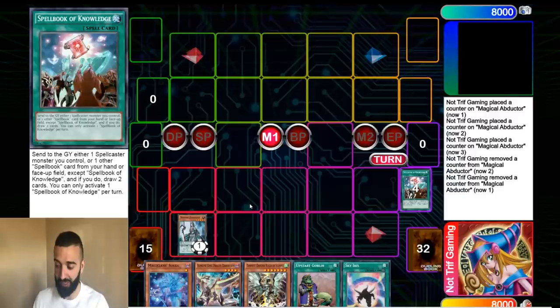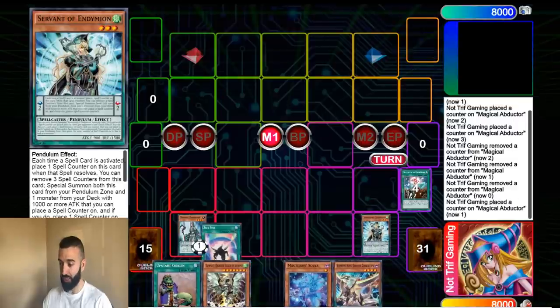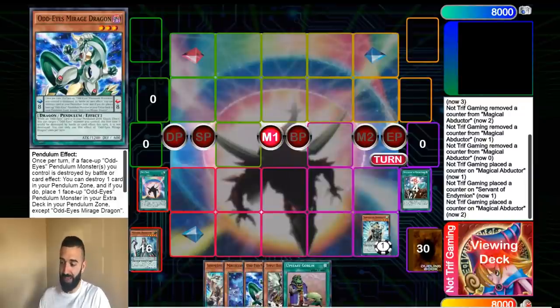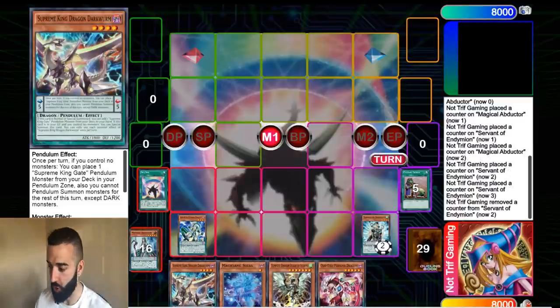And don't get me started — the fact that you're actually able to play Dark Worm now. Rip our boy Dark Worm. We haven't played Dark Worm in a while, but welcome back Dark Worm. I'm gonna show you guys now how good Abductor is, and with Sky Iris, or even a Servant card. So you activated three spells, and after three spells we're gonna activate Abductor to search Servant. We're gonna use Iris to actually pop the Abductor. So even if they Ash a Servant, it doesn't do anything, and they're not Ashing the Iris because they know Servant's gonna resolve.